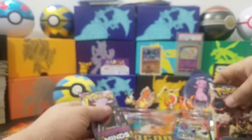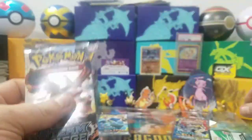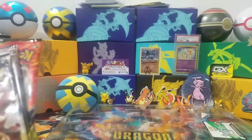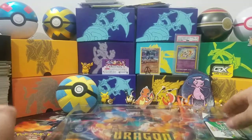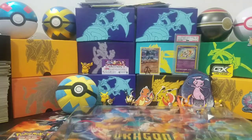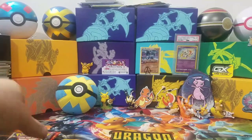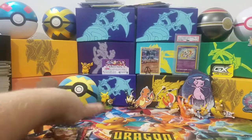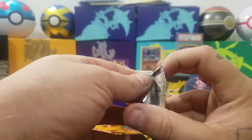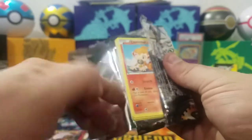Unfortunately we got a Steam Siege pack in there, but good thing we got a Unified Minds and then two Cosmic Eclipse. Remember, I still have those two three-pack blisters of Cosmic Eclipse that I'll be opening to make up for not posting on Wednesday. Here's a code card — please let me know what you get. I might start saving them because nobody's telling me what they're getting and I don't want to waste them.